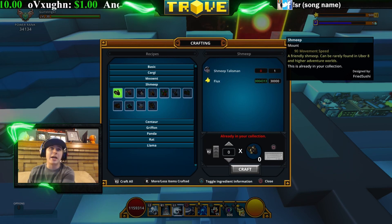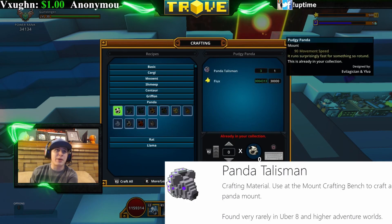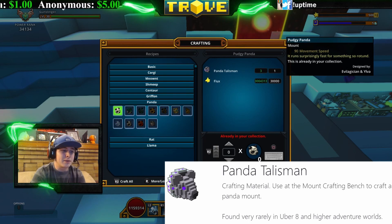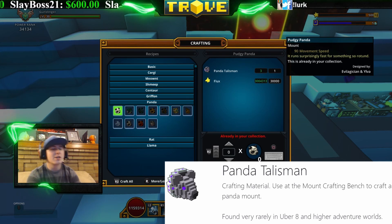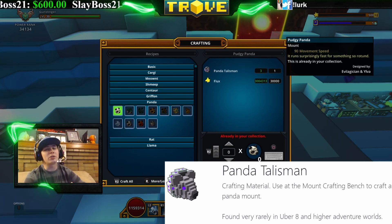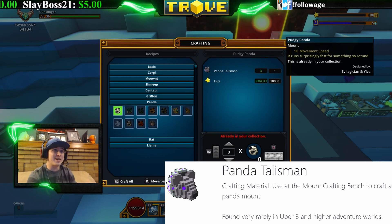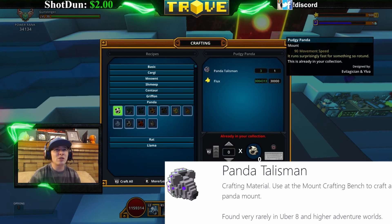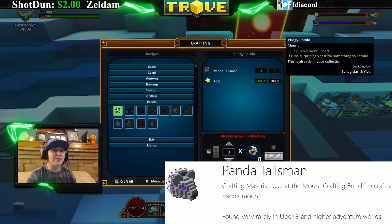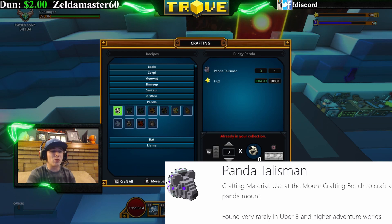Now we're going to talk about the Panda talismans. There are also 11 different pandas, and these can be found in Uber 8 or higher adventure worlds — if you're farming Uber 7 or below, you'll never find them. Some of the pandas actually look pretty cool, so I'd recommend farming those if you want a unique-looking mount. Since there are 11 shmeeps and 11 pandas, they tend to go for a bit more in the marketplace.